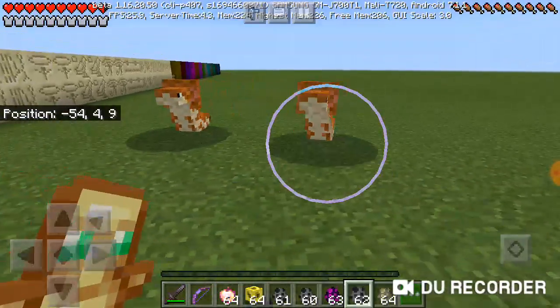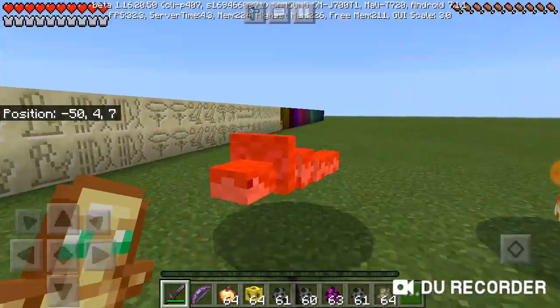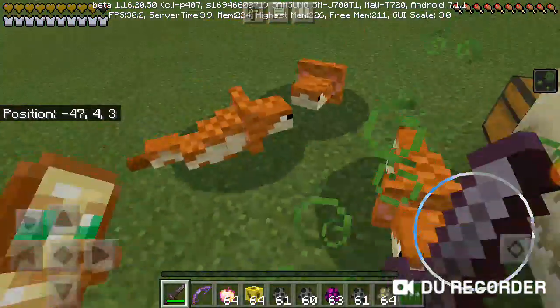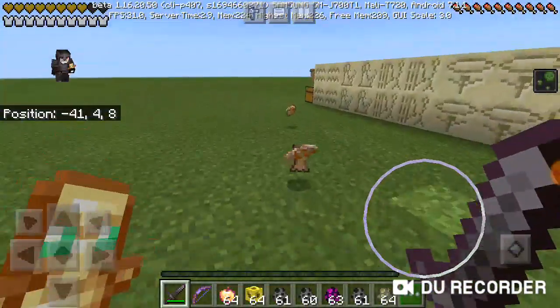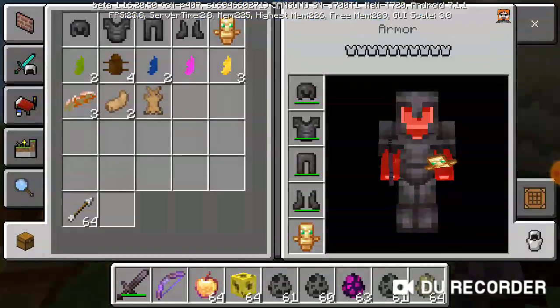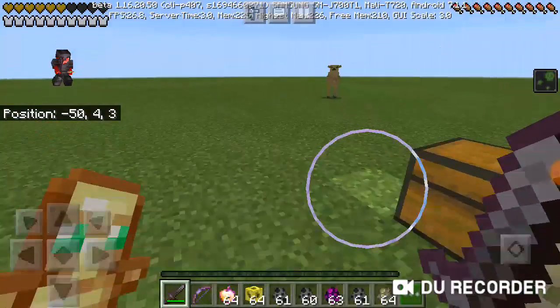Now it's time for the cobras. They are another good part of the addon. They are actually looking pretty good and pretty interesting. They drop some new things. Desert Plus adds content to the desert, as the name suggests.